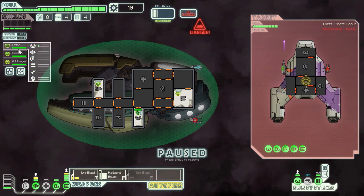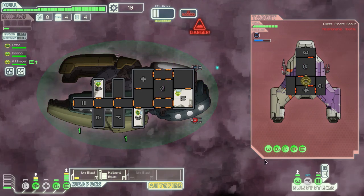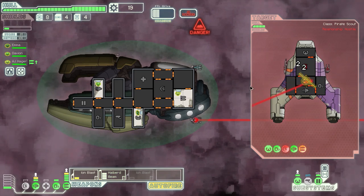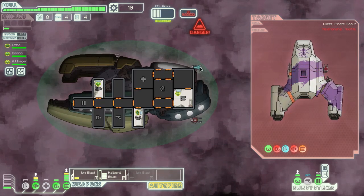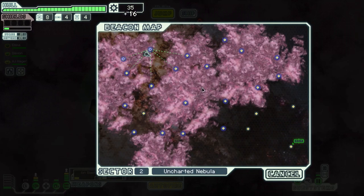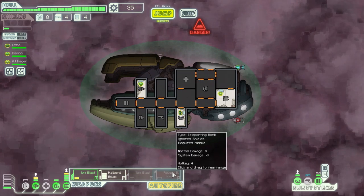The nice thing about Ion Blast is that we probably have decent weapon experience already — yep, we do. So halberd beam time, let's use it. We can hit the shield, the weapon, the engine, and the oxygen. Looks good to me and he's already going down. We need more scraps. 16 scraps and a repair burst — okay, I guess that's fine, that might actually be useful. It uses one drone I assume, let's have a look at the equipment.